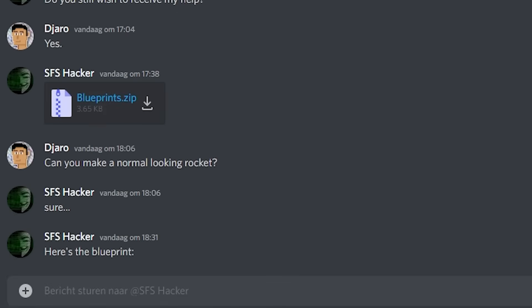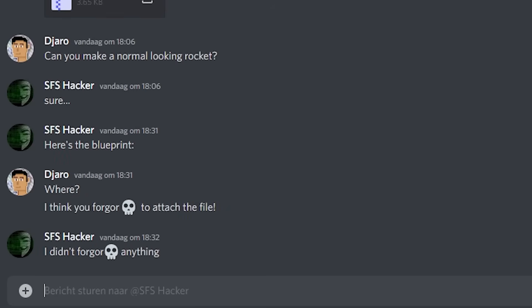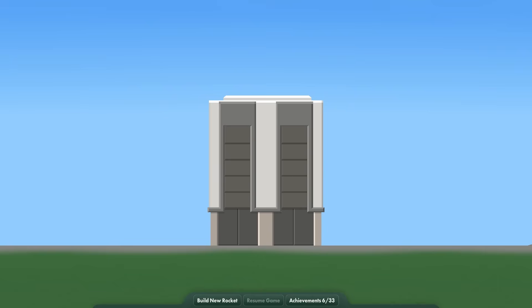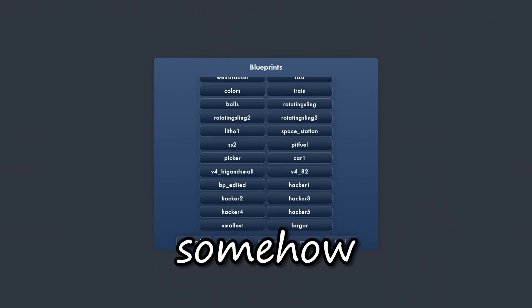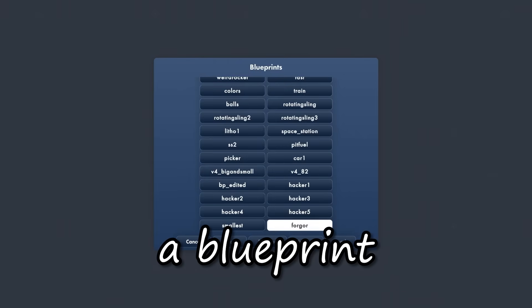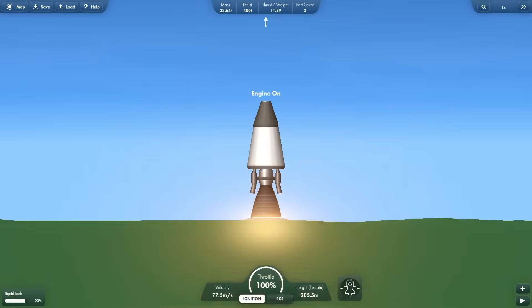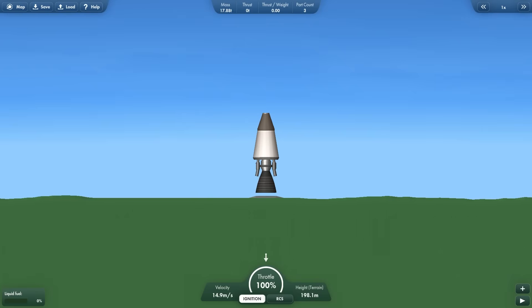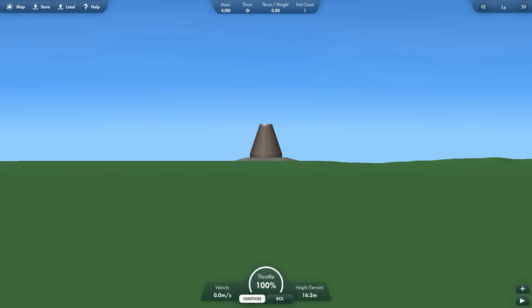Back to SFS hacker. He said, 'Here's the blueprint.' I didn't see a blueprint anywhere, so I replied, 'Where? I think you forgot to attach the file.' 'I didn't forget anything. Check your game.' I opened my game and went to my blueprints — I don't remember creating that blueprint. Somehow, SFS hacker had remotely added a blueprint to my game. I opened it, and it was in fact the biggest rocket that could still look normal and fly: 360 meters tall. So I launched it, and it ran out of fuel within half a second. And upon landing, the engine exploded, and the fuel tank exploded. And the capsule didn't explode, actually. So yes, it can fly — but not really.